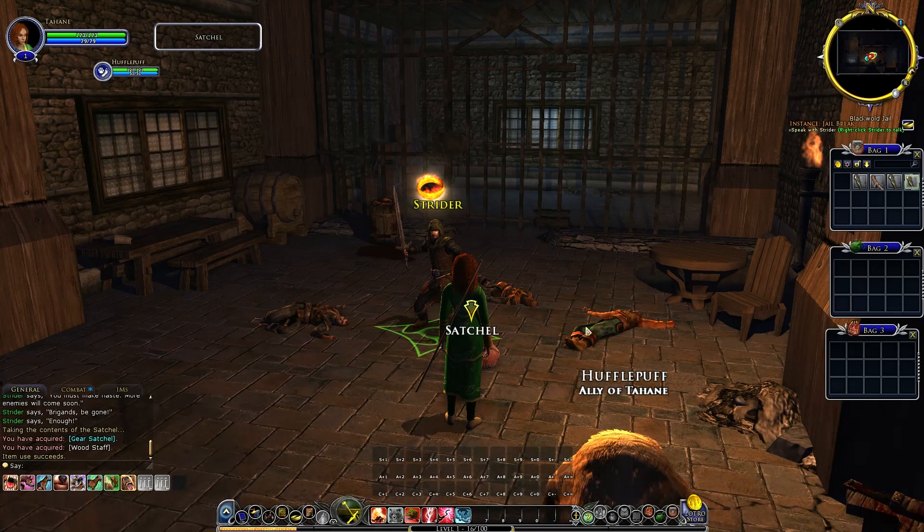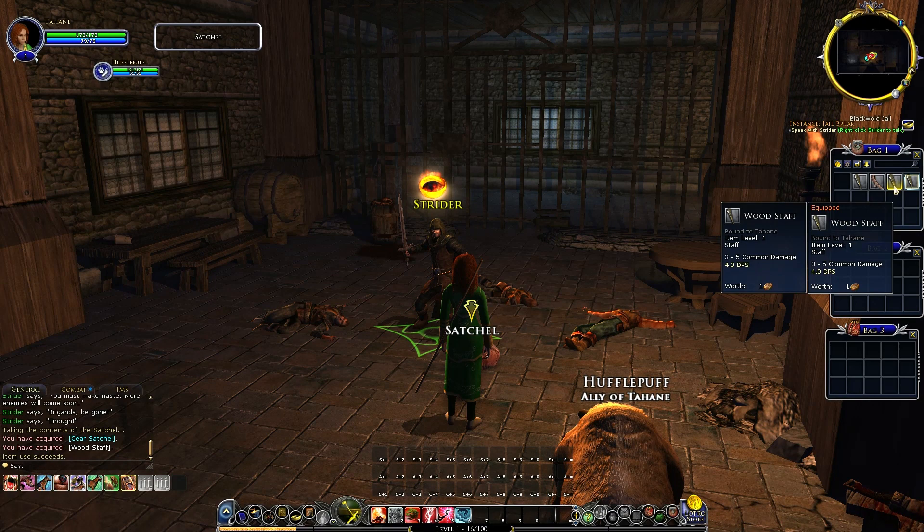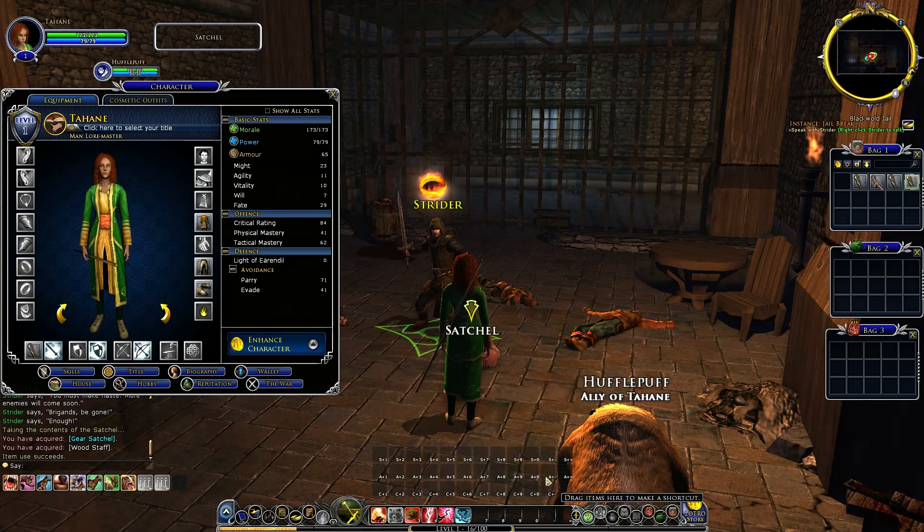I'll bring up my inventory with I. I've got three staffs — you can tell I've run through this three times. Do I right-click it or double-click it? I'll try dragging it across — there we go.